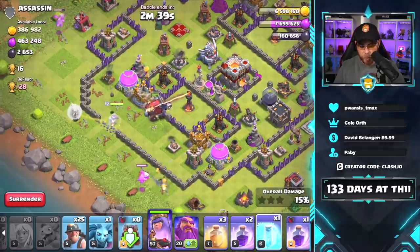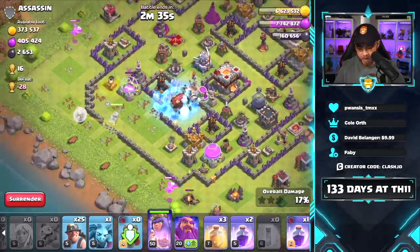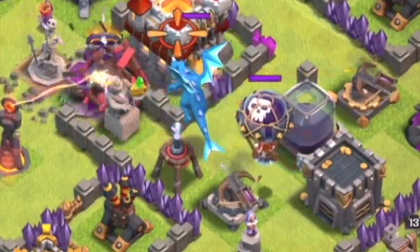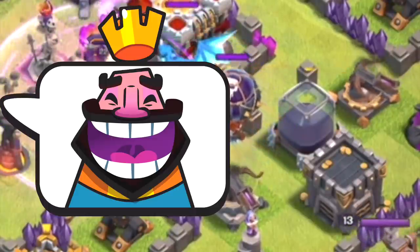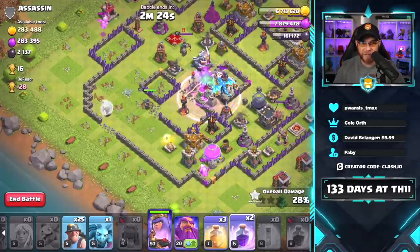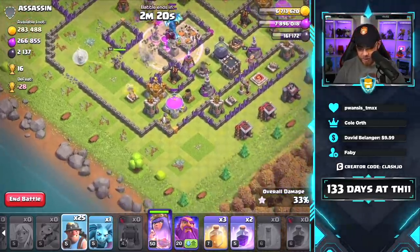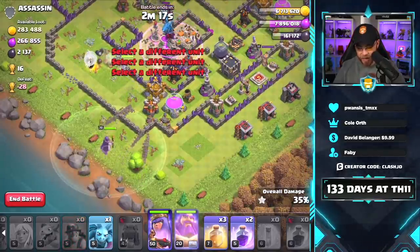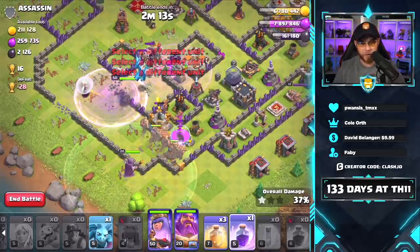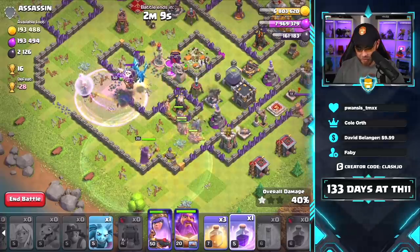Alright, so we've got that Wall Wrecker moving in. We're going to freeze that single target for a moment and crack directly to the core of this base. Here comes an Electro Dragon — we have a very rushed base and he just so happens to have an Electro Dragon in the Clan Castle. Let's go ahead and get our Miners down and move them into the base. That Electro Dragon is not a big deal — let's rage up our Queen and get rid of him. The Queen's about to pop that Electro Dragon.